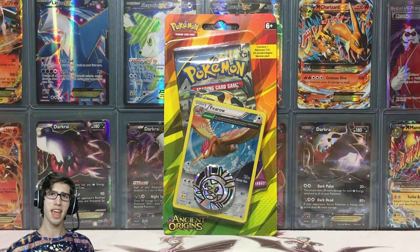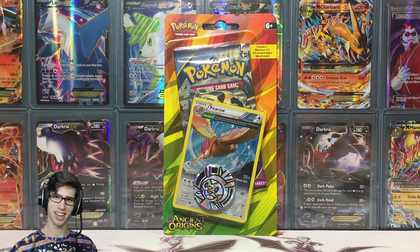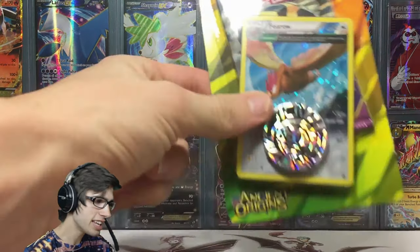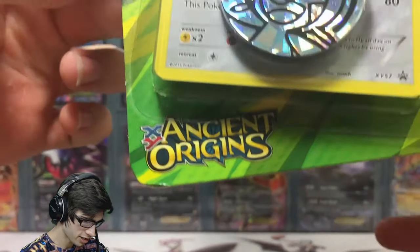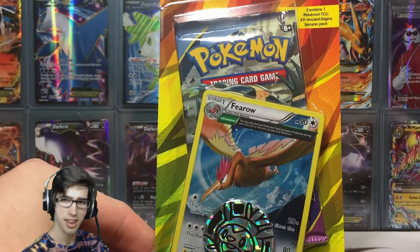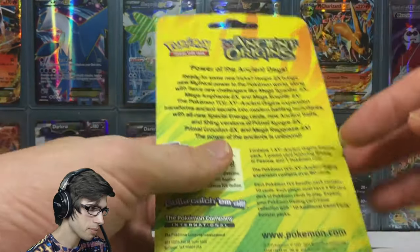What's cracking YouTube, my name's Brody and welcome to another Pokemon Trading Card Game opening. Today we're back with an ancient trait Fearow promo check lane blister pack — that's a bit of a mouthful — but it is an Ancient Origins blister pack, as you guys can see in the bottom corner there, which is always nice because I am on the hunt for some goodies from Ancient Origins.